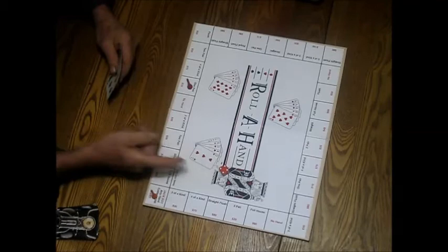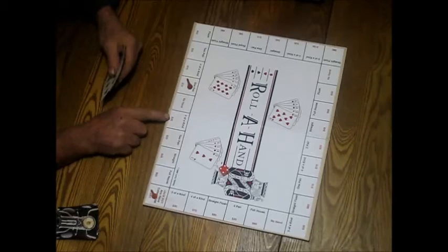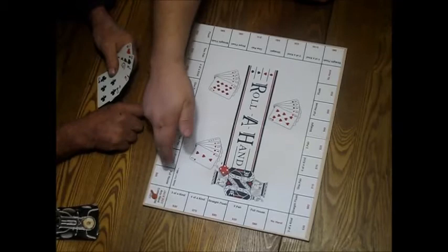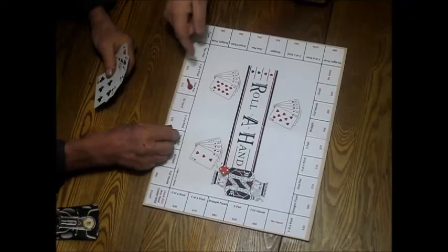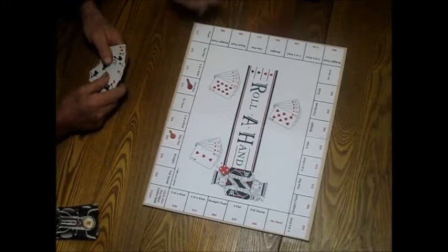I'll roll the dice — it came up four. I look at my hand. I'm going to try for two pair. It's worth 20 points or $20 in play money, if that's what a person desires. Or you don't have to follow that at all if your goal is to just see who gets around the board first.